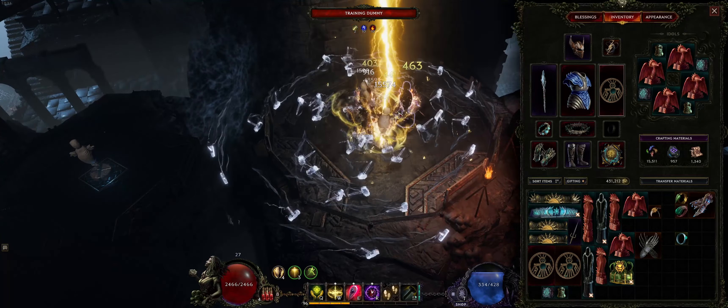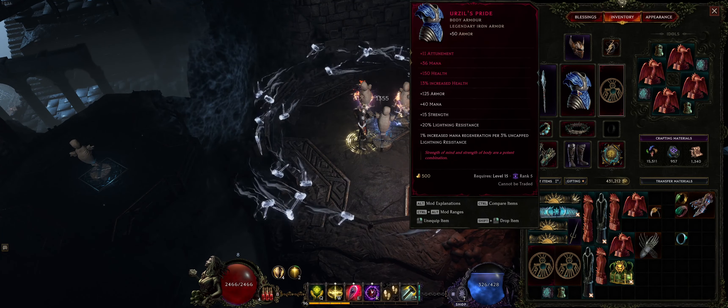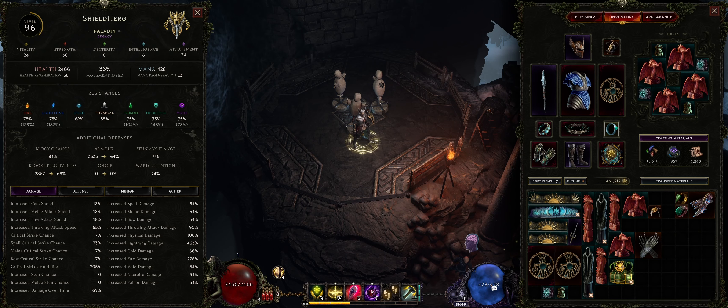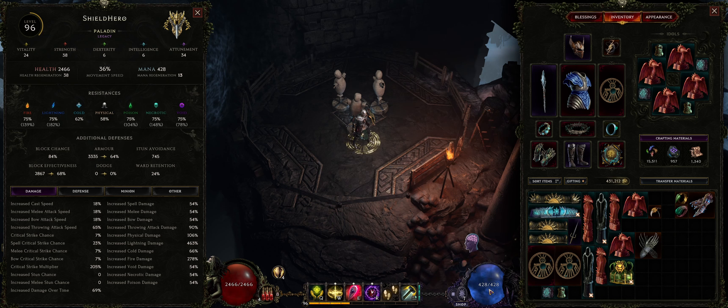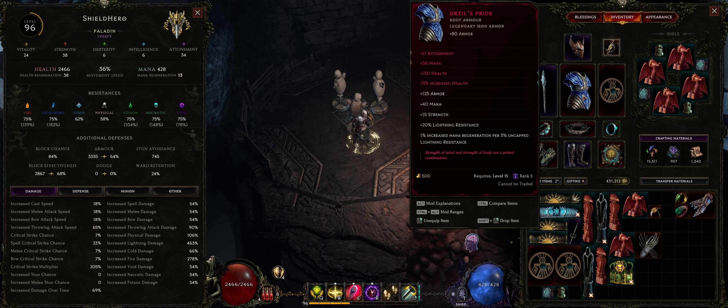You can also see my mana regen is actually quite fast. The reason is because I'm currently using Urzel's Pride with increased mana regen per 3% uncapped lightning resist, and I actually have a lot of lightning resist because of that. So my mana regen is really quick, but essentially you want to get your mana pool as high as possible. You can get to a state where you have like 800-900 mana, and at that point your smites are going to be doing a lot of damage. You can get mana on your build with flat mana and percentage mana on your chest piece, and also attunement — one point of attunement gives you two mana, so 11 attunement gives you 22 mana as well.